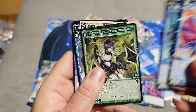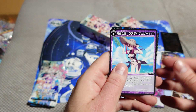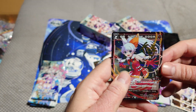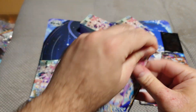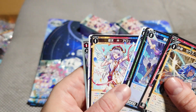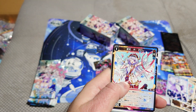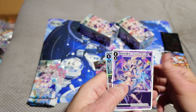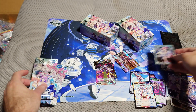I opened one once and only got an Exorger. Cute foil common. LC RAM, LC, and a foil LC.